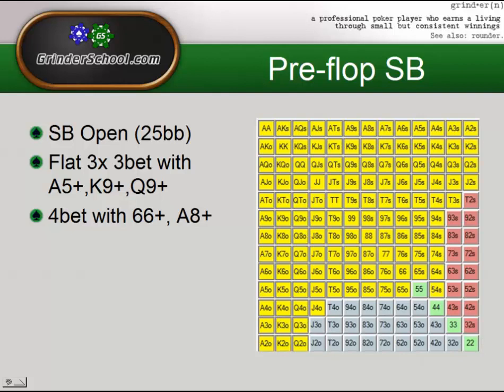Because Sklansky-Chubakov assumes our opponent knows what we have, we can easily shove the 2s a little bit wider with no problems. We're going to be flatting any 3-bets with a pretty tight range: 85-suited plus, K9 plus, Q9 plus as a default against a 2.8x 3-bet, and probably Q9 suited at an exact 3x. We can widen that slightly if they 3-bet to 2.5 or 2.25 big blinds. We're going to be 4-bet jamming readless with 6s plus, Ace-8 plus, suited or not.